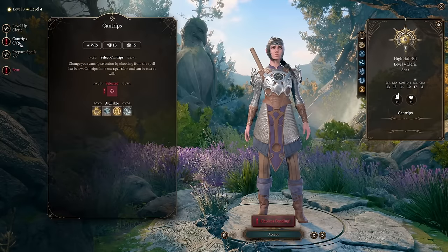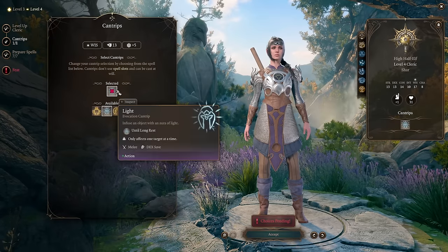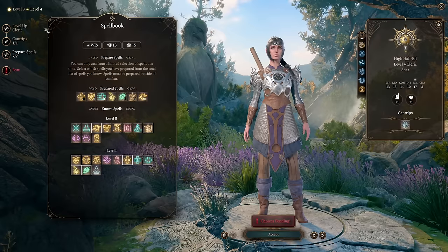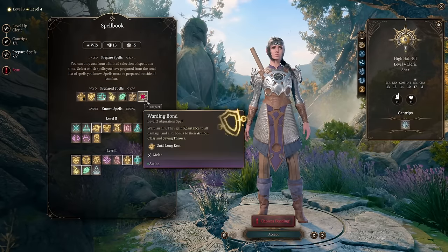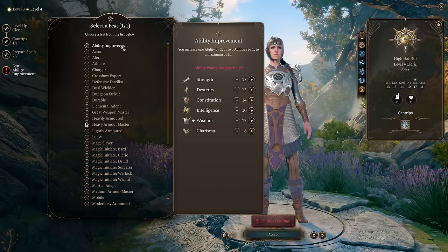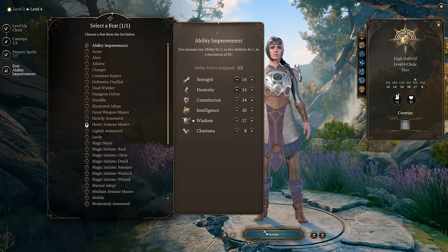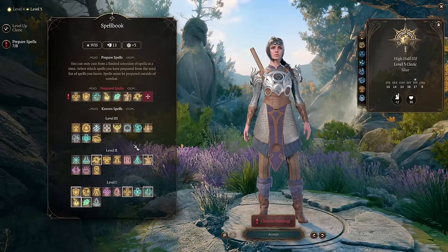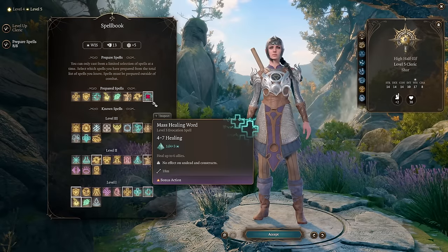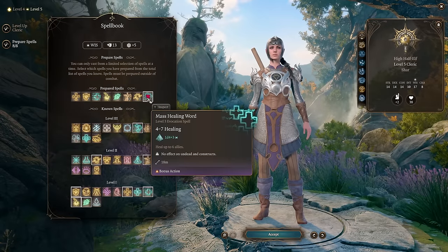Level 4: you gain one more cantrip — I recommend Light to illuminate areas or provide darkvision for your party. For a prepared spell, pick Warding Bond, which increases an ally's armor class even further. For the ability improvement feat, round up Strength and Dexterity so they're all even numbers. Level 5: you get one more spell and access to level 3 spells. Pick Mass Healing Word — Shadowheart is a support character, and Mass Healing Word is great because it only uses a bonus action, healing everyone nearby at once.